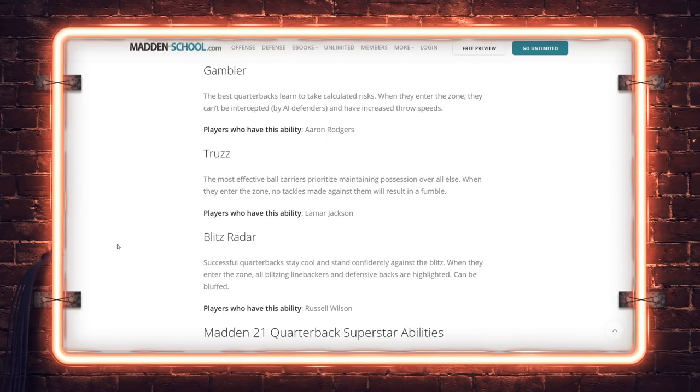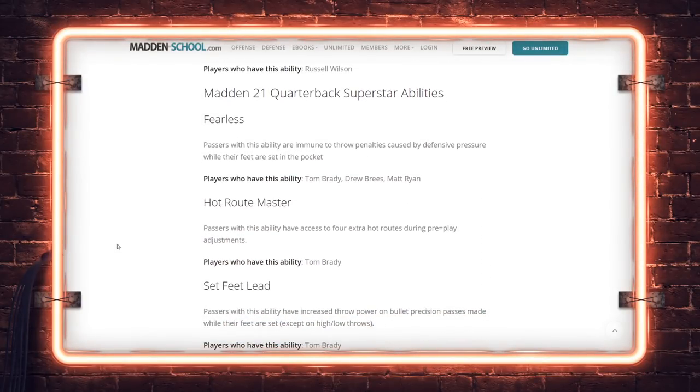Moving on, Blitz Radar basically highlights extra blitzers, and those blitzers can be bluff-blitzed to mess with the quarterback. Bluff blitzing will make the Blitz Radar activate showing that player as somebody who could be blitzing. It's not really an ability we dealt with on a competitive level in Madden 20, so I'm not thinking it's going to be popular in 21 either.